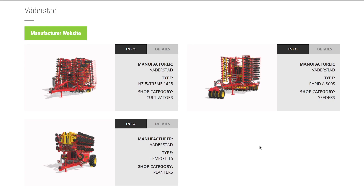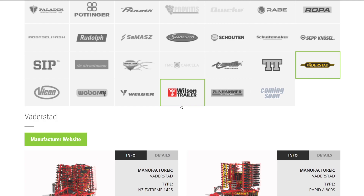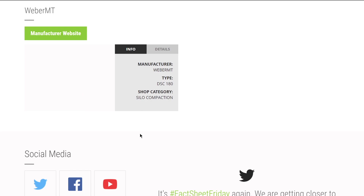From TT, just a sugar cane trailer coming back from FS17. From Väderstad, cultivator, seeder, and planter. I mentioned in past weeks I thought we'd be getting a Seed Hawk, but I went back and couldn't find it - it was actually a big cultivator. From Vicon we have their Fenix 904. From Veber we have their silo compactor. From Wiggler, just a trailer.